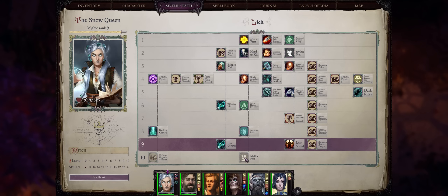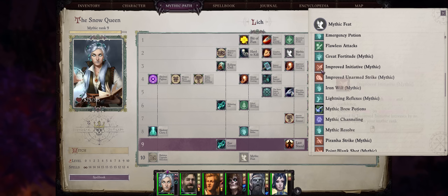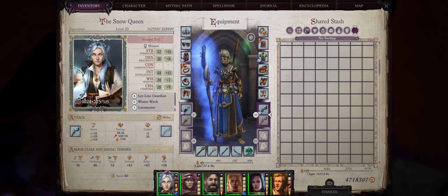As far as Mythic 10, you can truly grab anything you want, including Mythic Spell Focus, Expanded Arsenal, or Mythic Improved Initiative. Alright, now let's cover gear for our Winter Witch Ice Queen Lich.